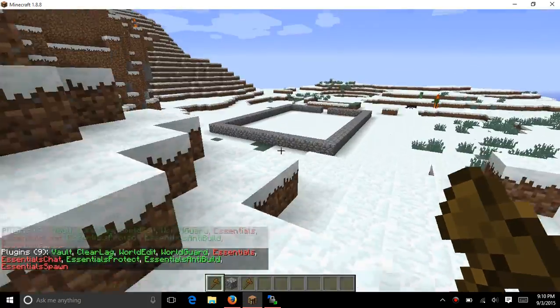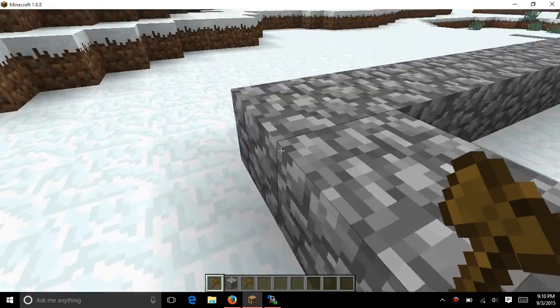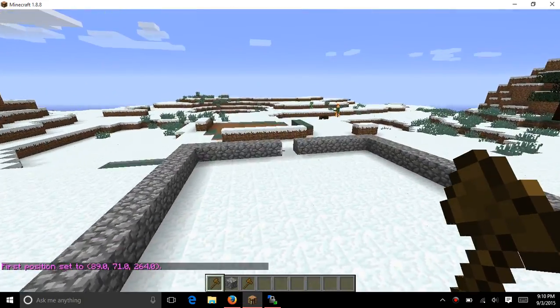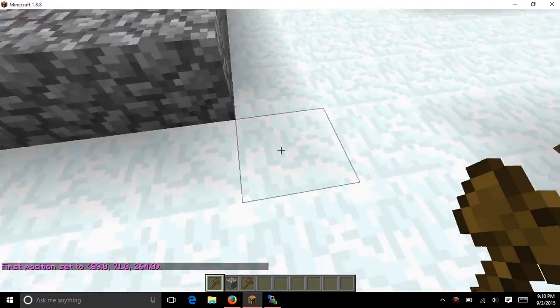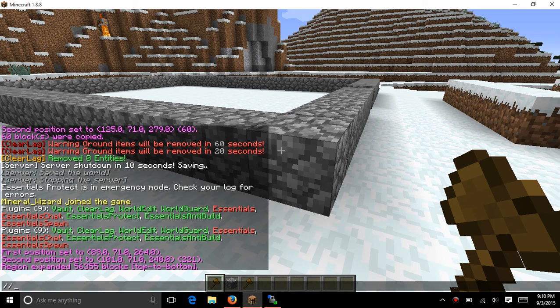And we're going to protect this home right here. First position, first position, right position. Slash slash expand vert. Slash region define spawn. So now I'm going to do slash wizard to test it.